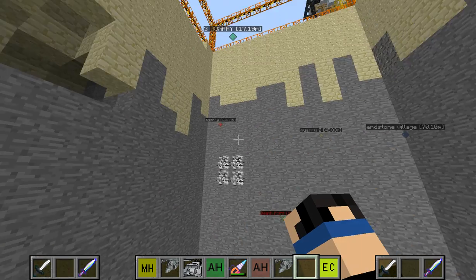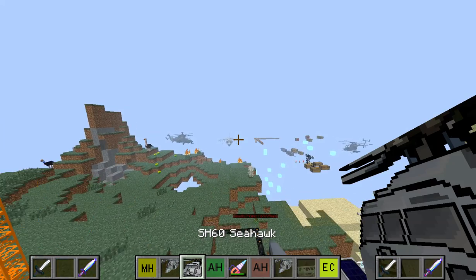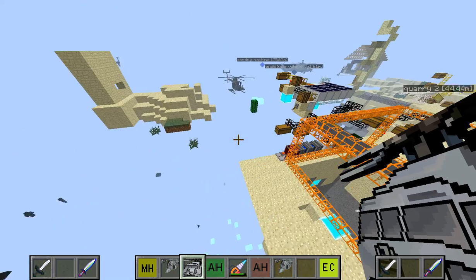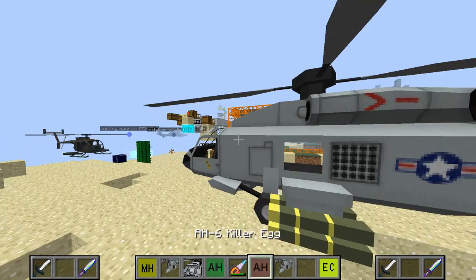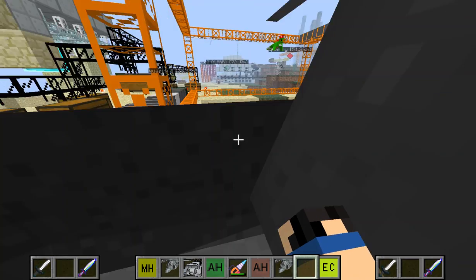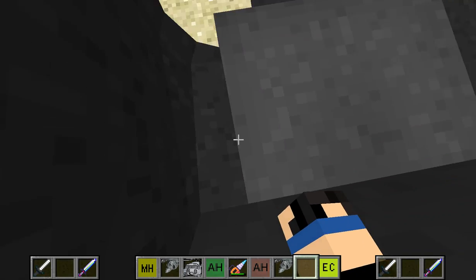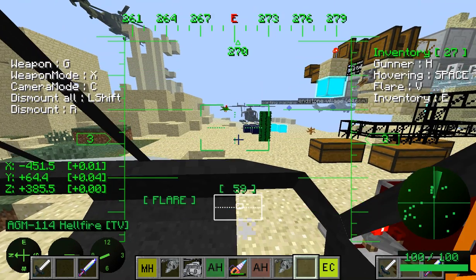Now let's try the Seahawk. This one has no guns — I believe. You need to right click in certain spots. There are two passenger seats and you can actually pick up mobs, which I find pretty cool. Oh — you do get guns on this one.